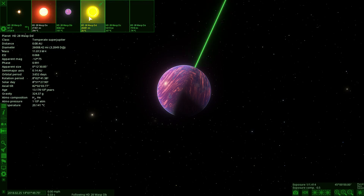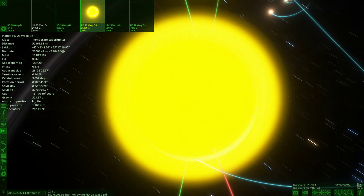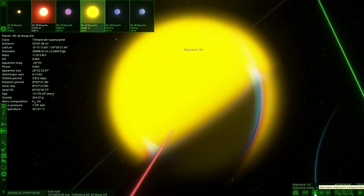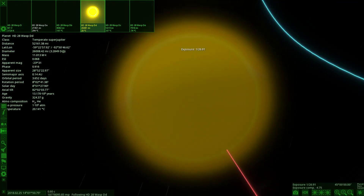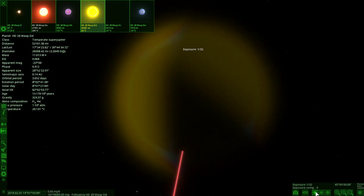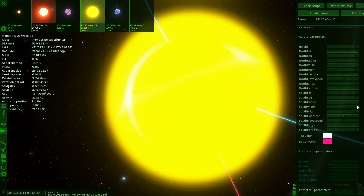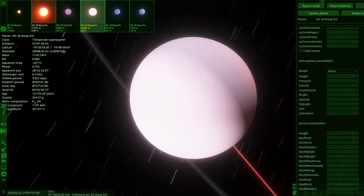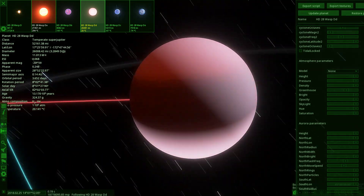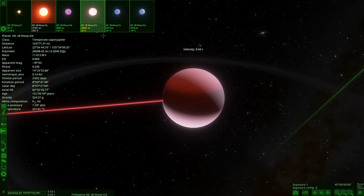The next planet out is a Super Jupiter — obviously no life here, but it's very bright. Something seems off — I think it just has an absolutely massive atmosphere that's gone crazy. If we remove the atmosphere, we can see what it actually looks like underneath. We'll leave it as it should be.